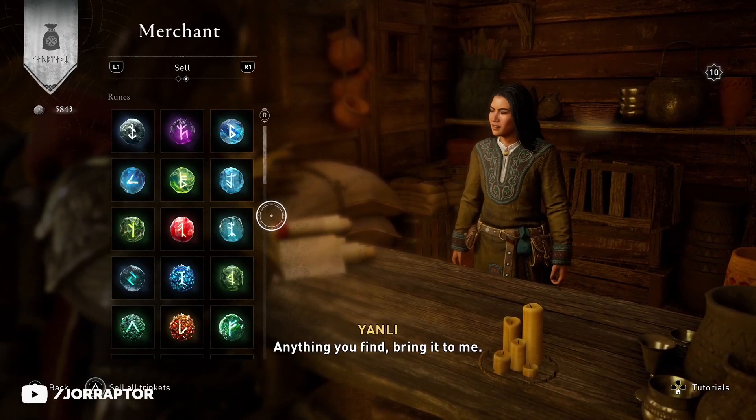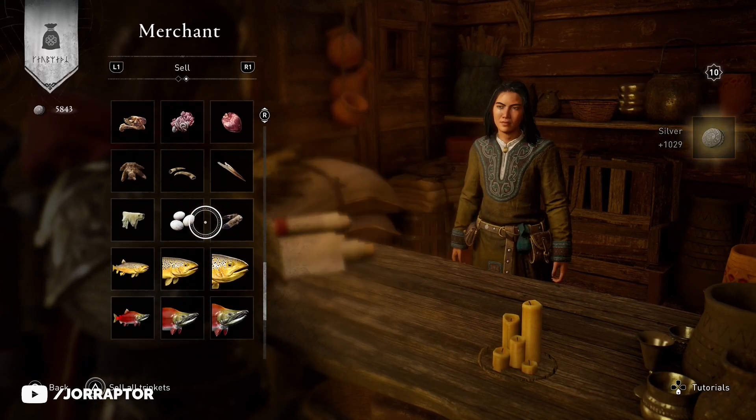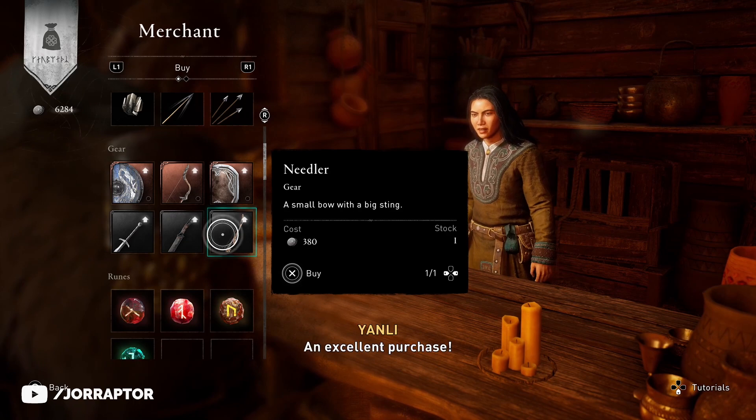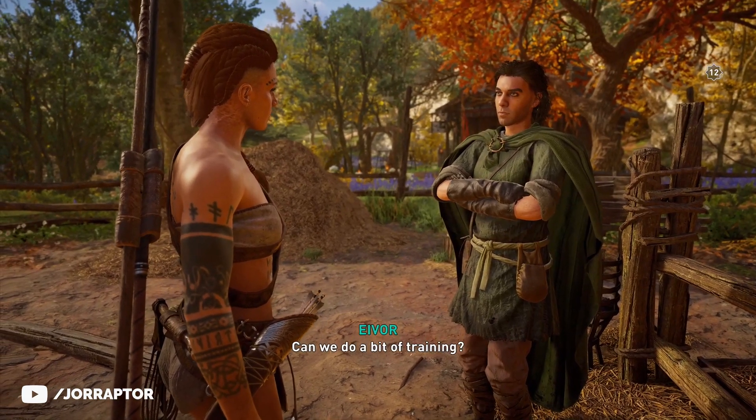There's a very easy and fast money farm tactic in Assassin's Creed Valhalla to get a ton of silver in a short period of time, so you can buy all the weapons at the vendor, cosmetics, or other upgrades that require silver. I will tell you how to do it in this video.